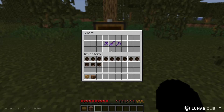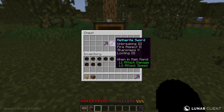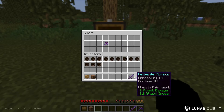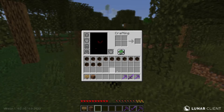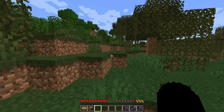One pickaxe has Unbreaking 3 and Fortune 3, I'll take that. The sword is maxed out - Unbreaking 3, Fire Aspect 2, Sharpness 5, Looting 3. The other pickaxe has Silk Touch. I think I know what I have to do with all these items.